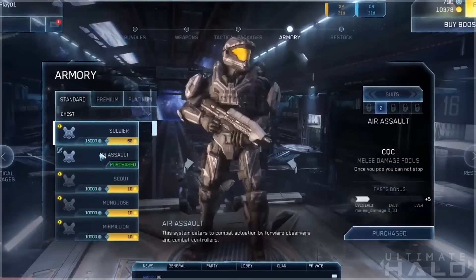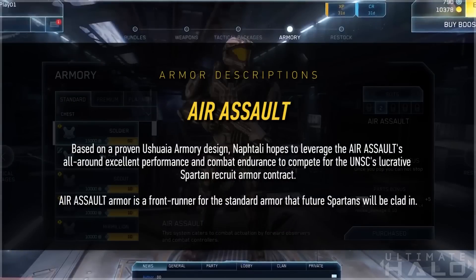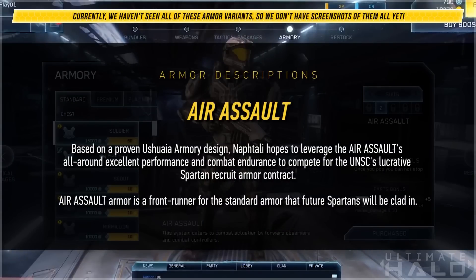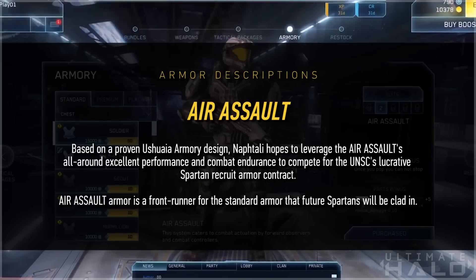Side note: I'm probably going to mispronounce a lot of stuff, go ahead and correct me in the comments below. Kicking it off with Air Assault. Based on a proven Ushaya armory design, Navdali hopes to leverage the Air Assault's all-around excellent performance and combat endurance to compete for the UNSC's lucrative Spartan recruit armor contract. Air Assault armor is a frontrunner for the standard armor that future Spartans will be clad in.